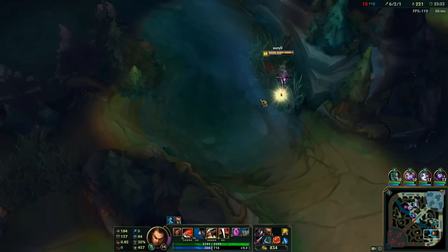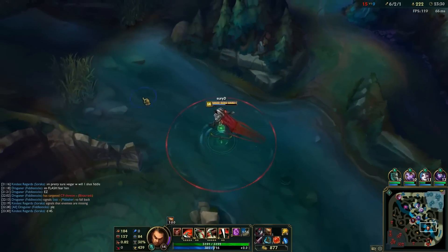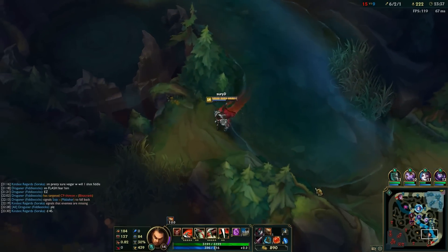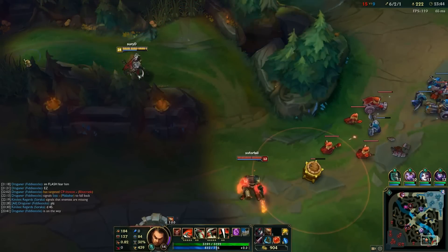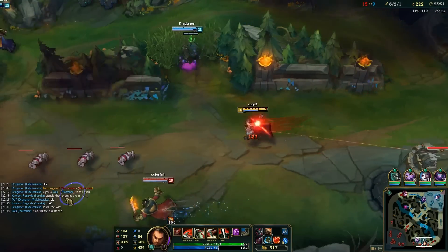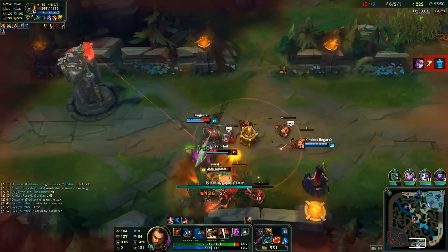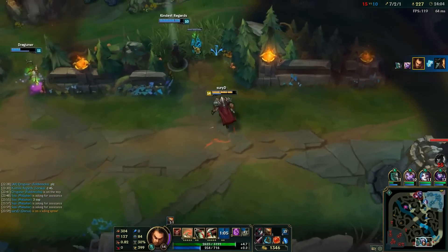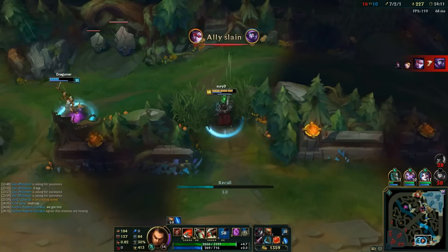At this point in the game I walk bottom since the objective is Baron and I have TP up. Generally I should go and get wards around Baron but we already have one. I see GP bot, so with that in mind I look to go for the dive and my teammates come to follow. I should have walked around from the back but he could have walked forward and isolated us, so I just took the path that looked best. Right now even though we get the kill, they're constantly pushing top and mid, and since Jinx and Malzahar aren't grouped they're in a very dangerous position. Malzahar gets caught out and eventually Jinx gets caught out too.